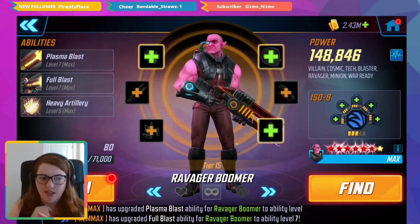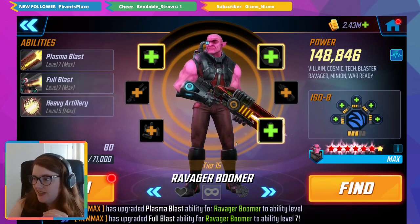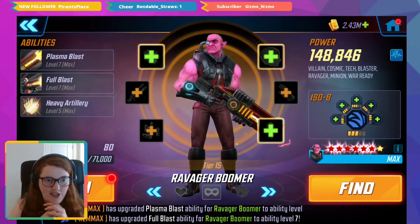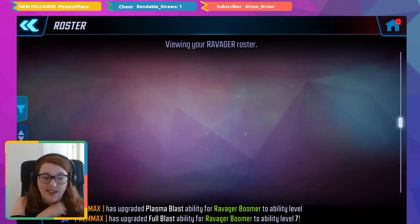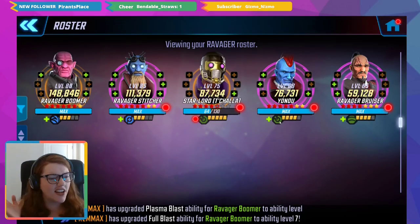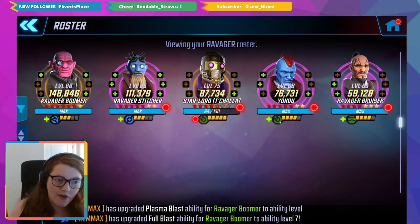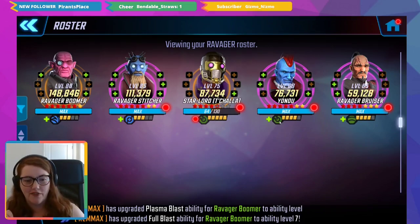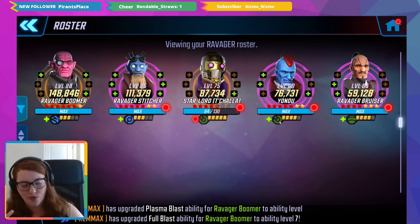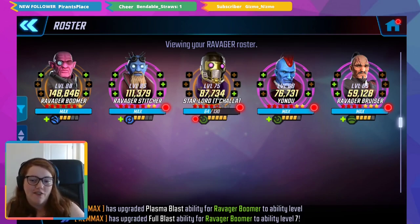Well, there you have it everybody — my fourth Red Star Roulette. We did Captain America Sam, we did Beast, we did Blob, and now we've got Ravager Boomer. Wasn't actually too bad. My Ravager war team, especially once I get him to gear 16, will probably need more investment, and I'm three out of five there so I feel like I might as well commit. Let me know what you think about Ravagers in the comments. Thanks for watching — let me know if you want more Red Star Roulette or other challenge videos, and I'll see you in the next video!